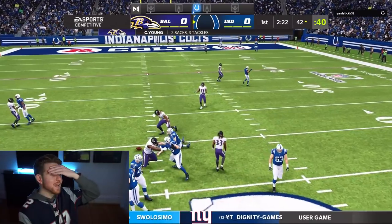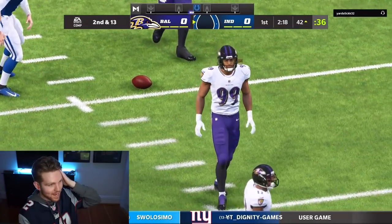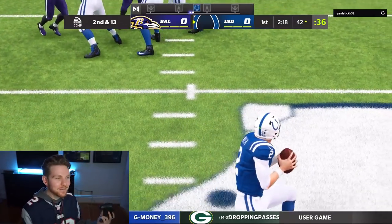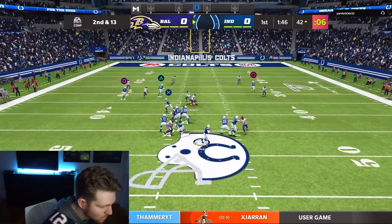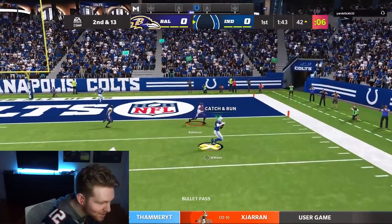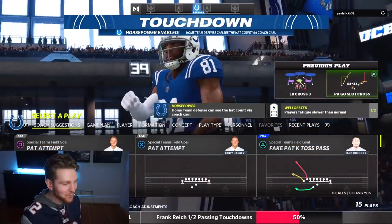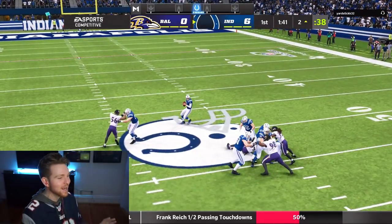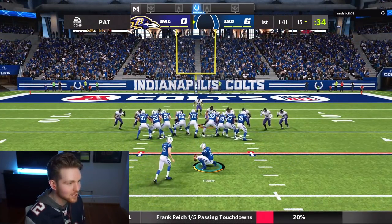We had a touchdown - Chase Young is having himself a first drive, two sacks already. We need time in the contain, I'm stepping up, not even leaving the pocket. Looking for Mike deep on the crosser - we have him, spin move, into the end zone! Mike Williams - what a beautiful route, throw and catch right there. We love to see it from Zach Wilson. I feel like this love-hate relationship we have with him is going to be a lot more love than hate now that we have this ability.